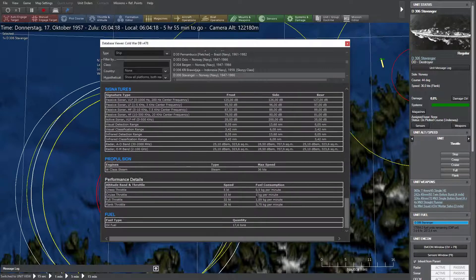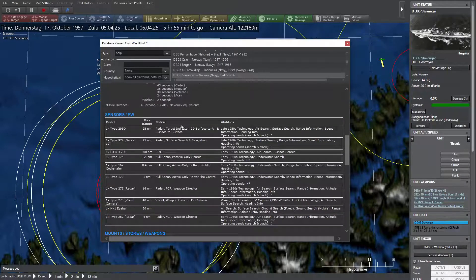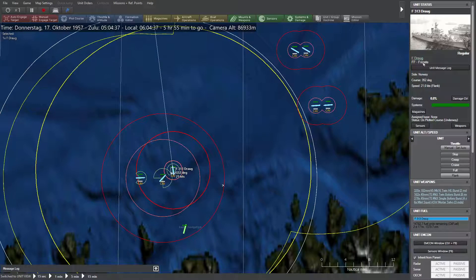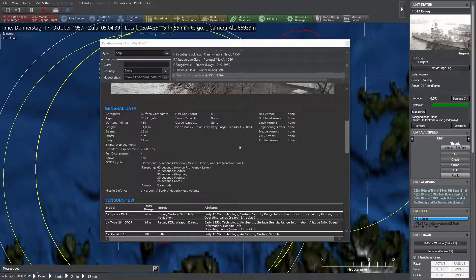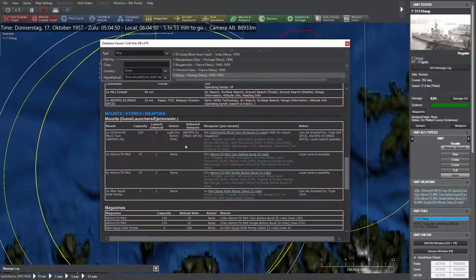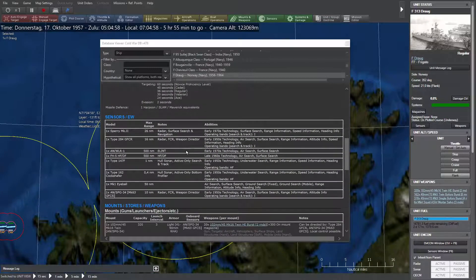The Stavanger destroyer is our strongest ship here, with three 114mm guns and 10 nautical miles range — it can even outrange the Riga-class frigates of the Soviets, so it will be used against those alone. With 36 knots max speed it matches our modern torpedo boats. It has slightly better sonar, at least passive sonar. I hope there are no enemy submarines in our area.